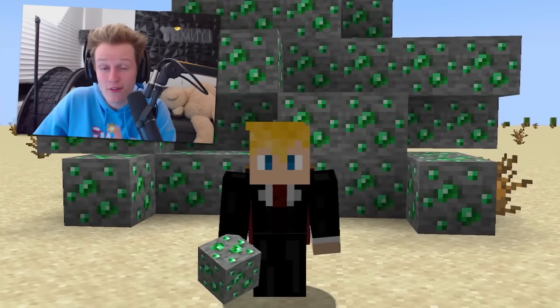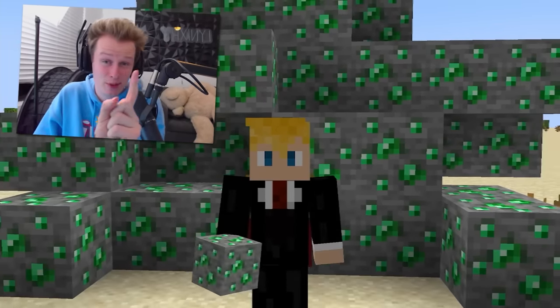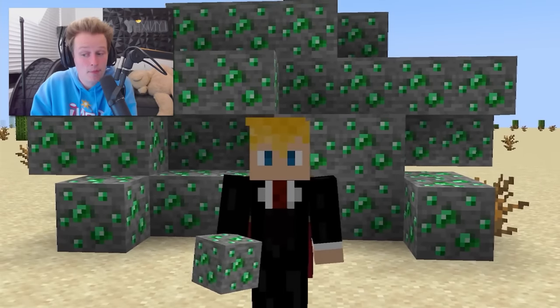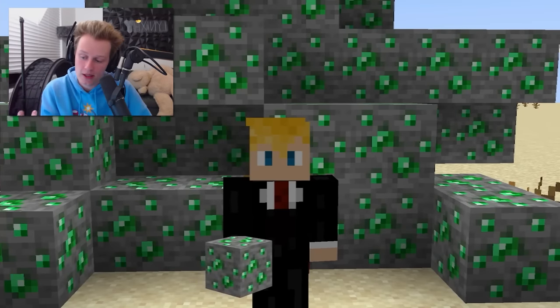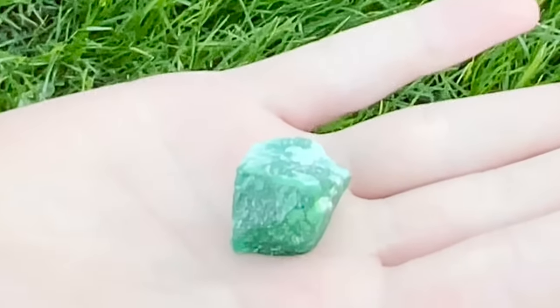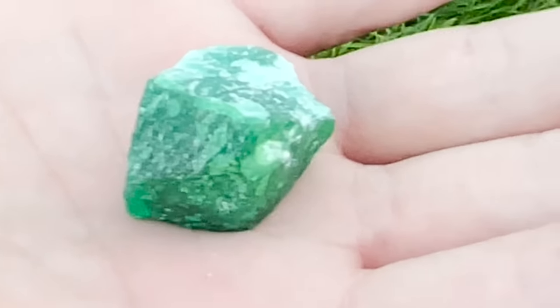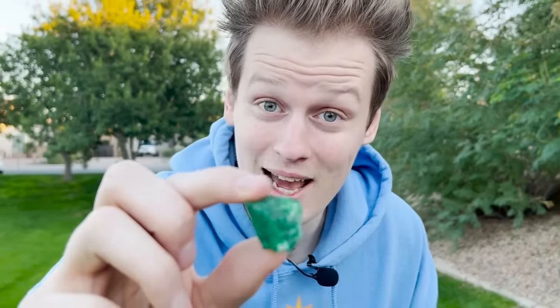Finally, the rarest block in Minecraft: emerald ore. You have a one in 75,000 chance of coming across it, since they usually only spawn in groups of one. Emeralds were the seventh ore added to Minecraft. In real life, more than 50% of the world's emeralds come from Colombia, so if you find any emeralds in Minecraft, that apparently means you're in Colombia. This was very expensive to obtain, so make sure you subscribe.